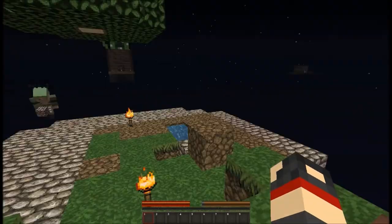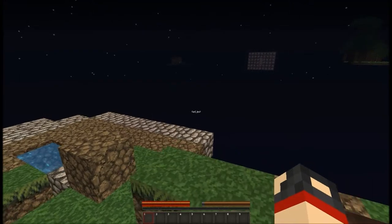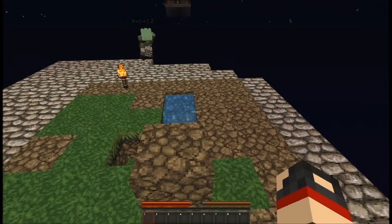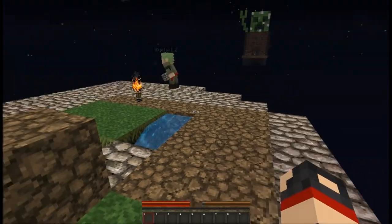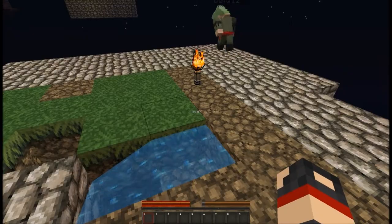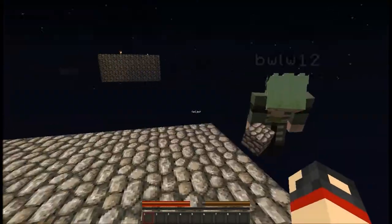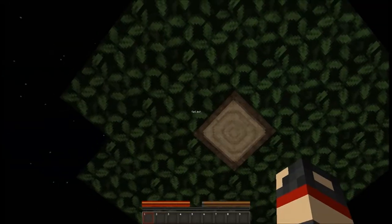We're supposed to go over to the sand area because I want to see what's over there. I'm gonna chop down this tree so it gets expanded and all the saplings get saved. Okay, you tree hugger.